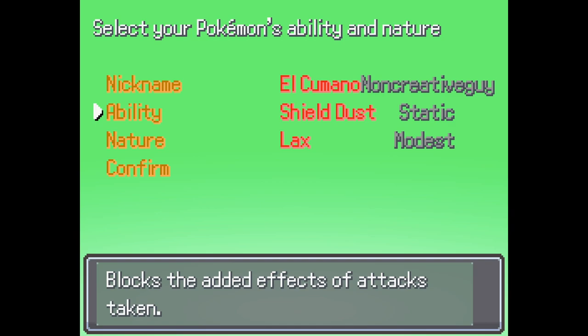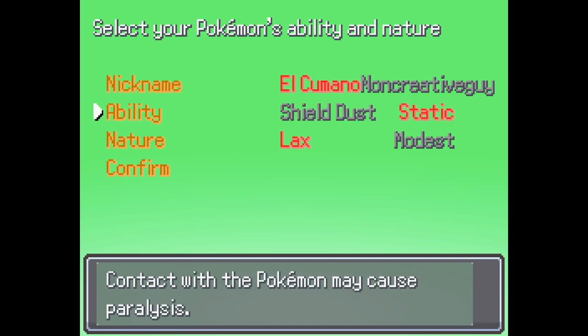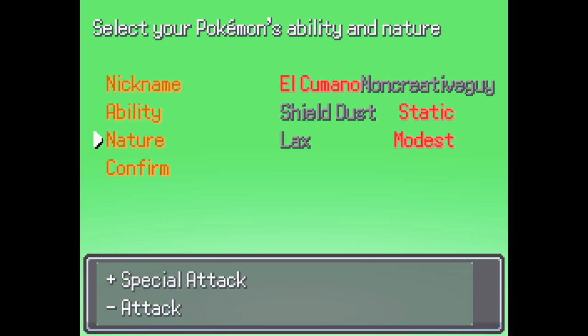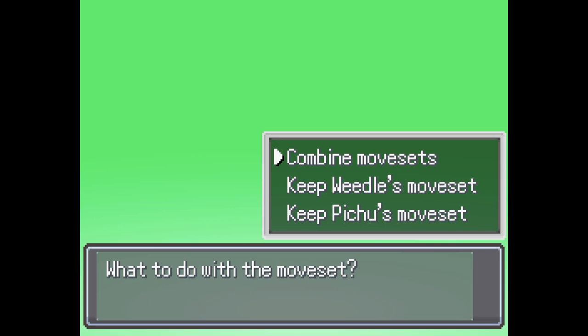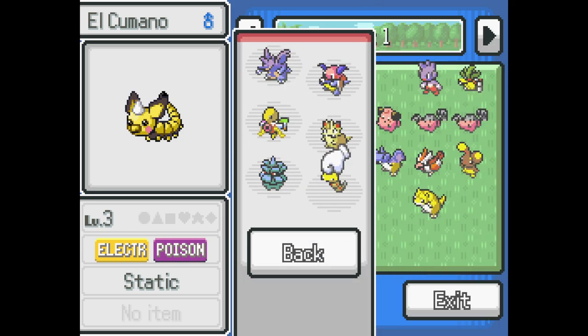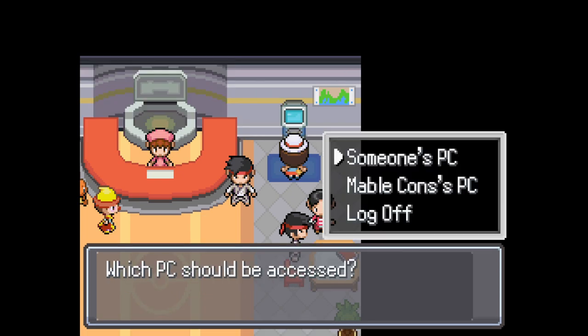Do we want Shield Dust that blocks the added effects of attacks taken, or Static? Static's good — let's go for Static. And then let me take a look at what stats we want. Modest would be good if we focus on the electric side of things. I think we go for Modest — that's really good. But it's a physical attacker though. It might not be later on — we could always swap it over if it's stinky. Let's combine movesets. El Camano moves Thundershock. Let's put El Camano in the team — we're going to level them up. I'm into it.